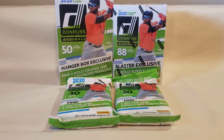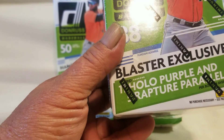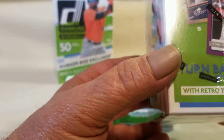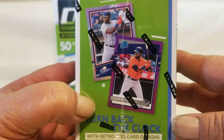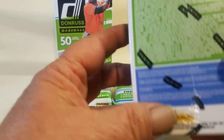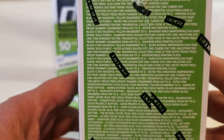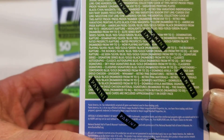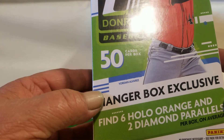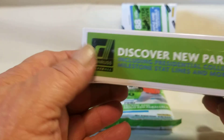As far as what each one has: the blaster box has 11 holo purple and five rapture parallels. I'll show you what they look like — there's the purple parallels. The hanger box has six halo orange and two diamond parallels.